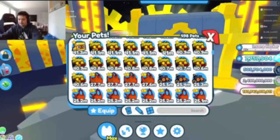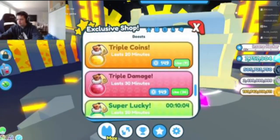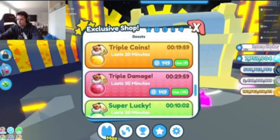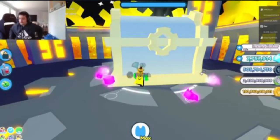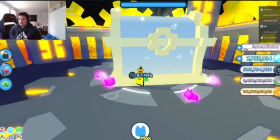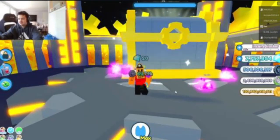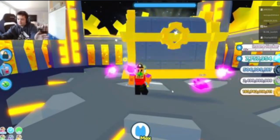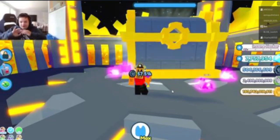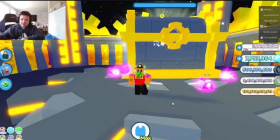There's no two-times coin event going on right now. If I put on a triple coin boost and triple damage boost — I'll show you again — 70k for one hit, which is quicker because of the damage boost. That's pretty good. If you want to see more videos on Pet Simulator X or Gorilla Tag, leave a like and subscribe to the channel. Peace.